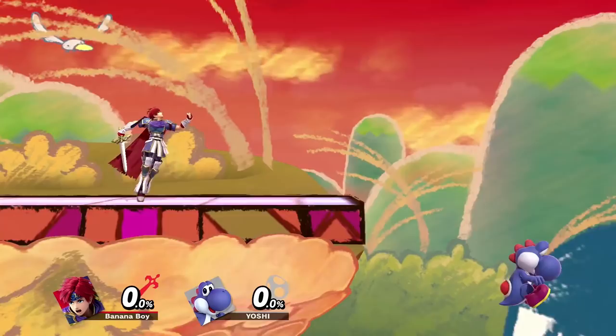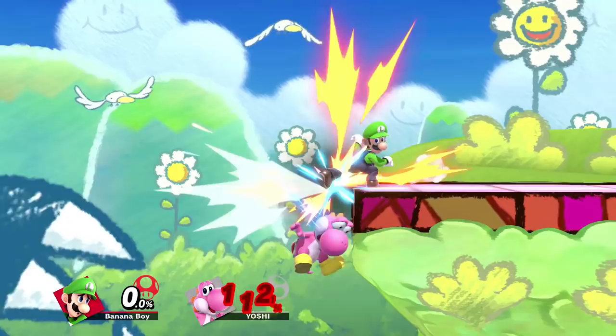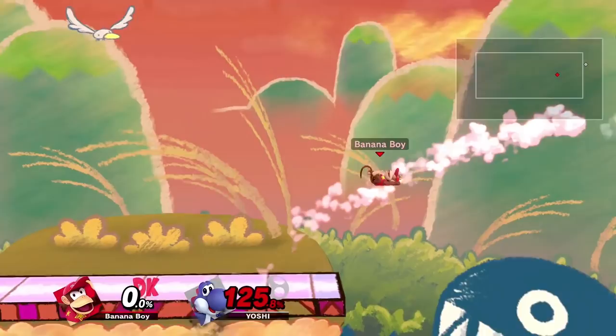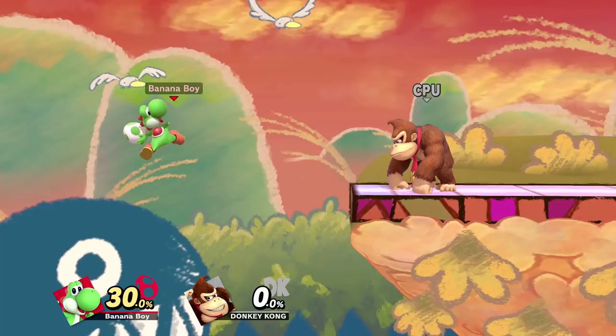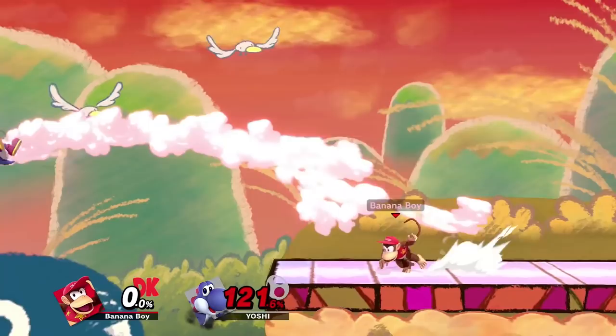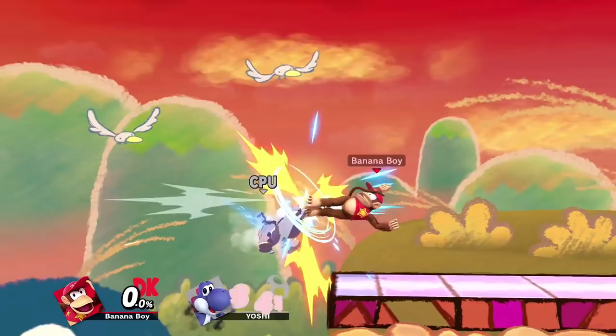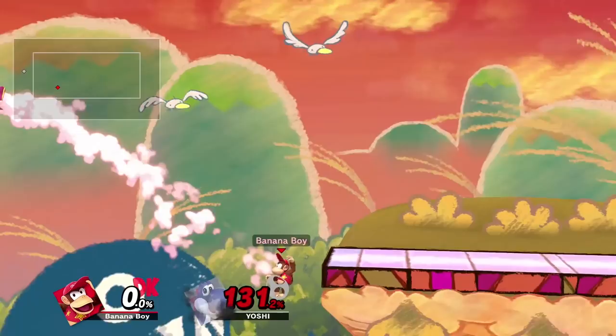Edge guarding Yoshi. Yoshi's recovery is pretty good in this game — you're not always going to successfully edge guard him simply because of how many mix ups he has. So if you fail, at least try to maintain stage control and shield or jump over his pesky eggs. If Yoshi throws an egg right after getting sent off the level, plenty of characters can position themselves under it and do a rising aerial to punish. Another easy thing to punish is if Yoshi does any move during or after his double jump — this cancels his armor and you'll be free to challenge him. Assuming you successfully hit Yoshi out of it, all you'll need to cover will be his eggs and air dodge. The more eggs the Yoshi uses, the less distance they'll give him, so if you rinse and repeat this process, you might just take his stock.